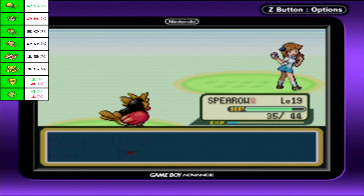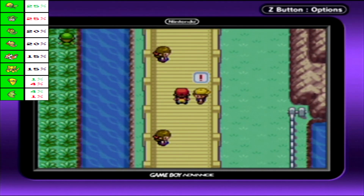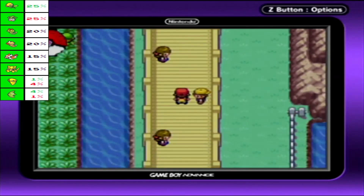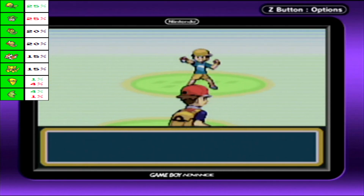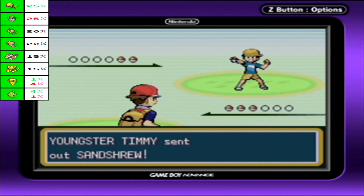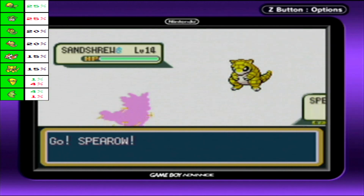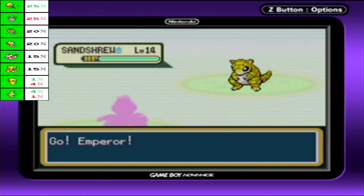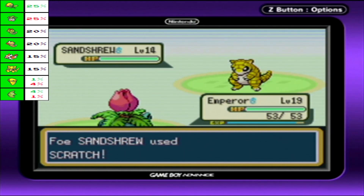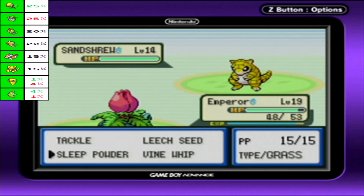How could I lose? Very easily, in fact. Something weird I've noticed about Nugget Bridge trainers — they have a decreasing amount of Pokemon per trainer. You've got a Sandshrew — something that is slightly different and actually puts up a bit more of a fight. But really, you should be fine by now. If your Pokemon are not at least level 15 by the time you get here, you probably should have been doing more grinding.